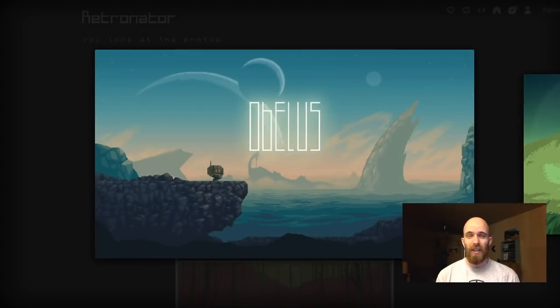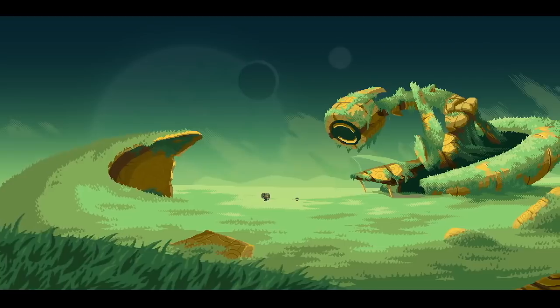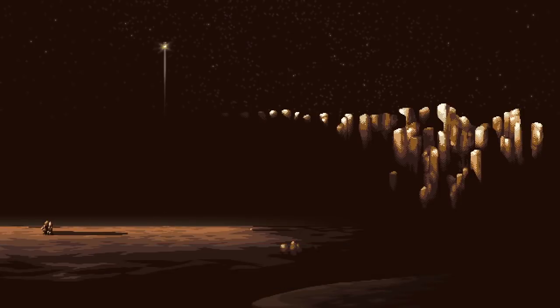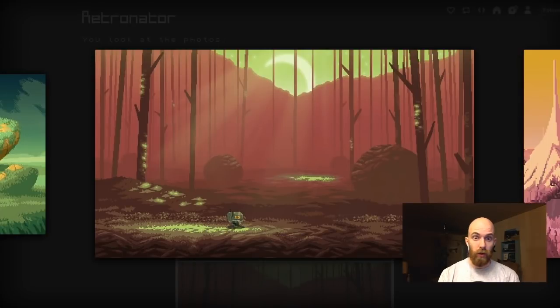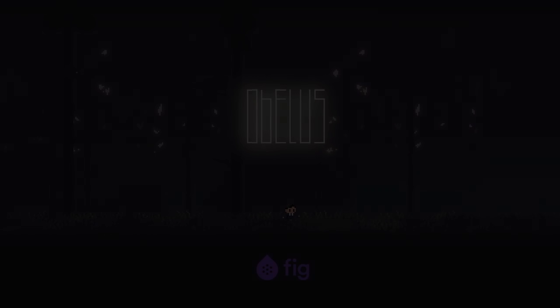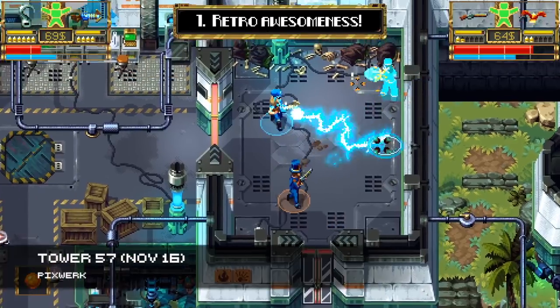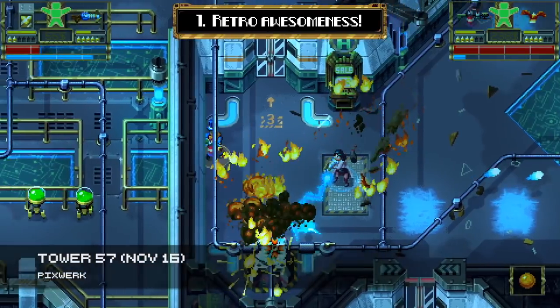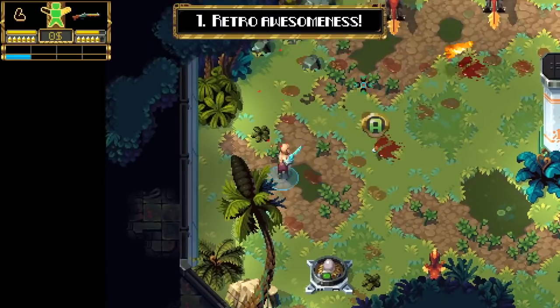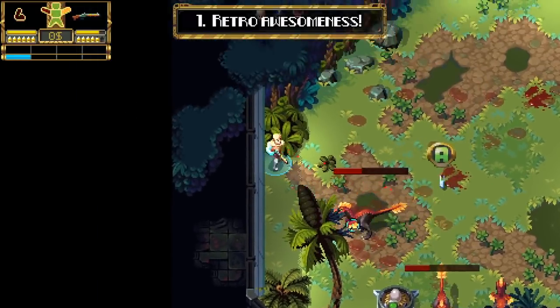Next up is a shout out to the game Obelus. The concept art is just gorgeous and the two artists on the team really are making this game just tasty to look at. Check the game out — it's gathering funds on Fig. From crowd-funded games that are just gathering pledges, to one that's about to come out: Tower 57 was funded on Kickstarter two years ago and it now finally has a release date.